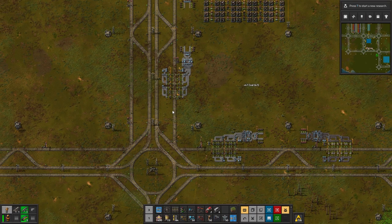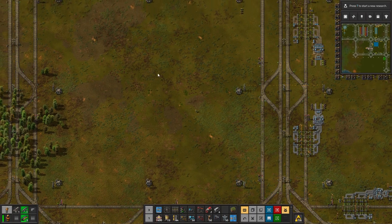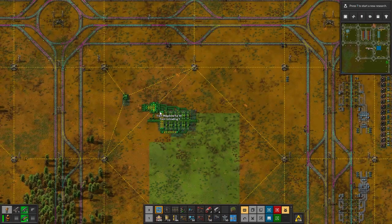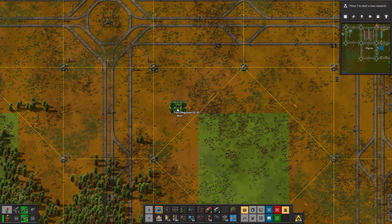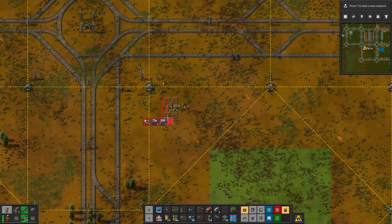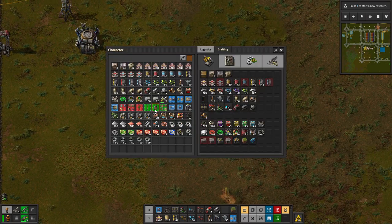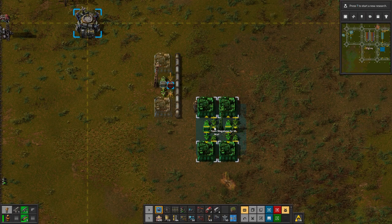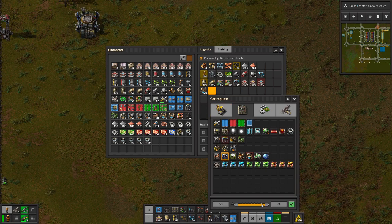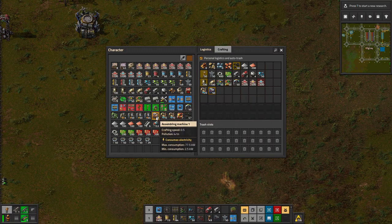So now we want to set up a fluid area over here. Fluids are a bit different compared to these but not a lot. So if we take our current setup for the mall — let's just place one down and delete the other one — because this is pretty much how a fluid setup will look. We'll have pipes going down this way. Let's just get a few of those in my inventory to make it a bit easier.